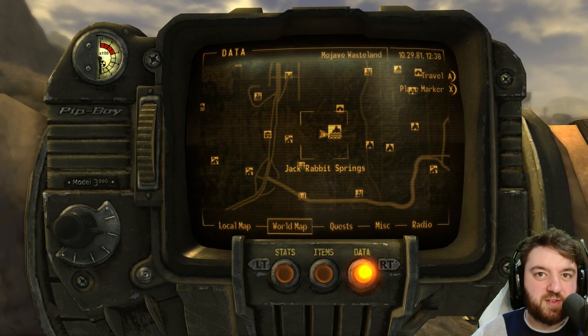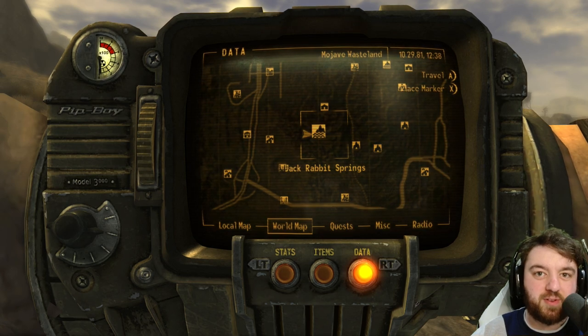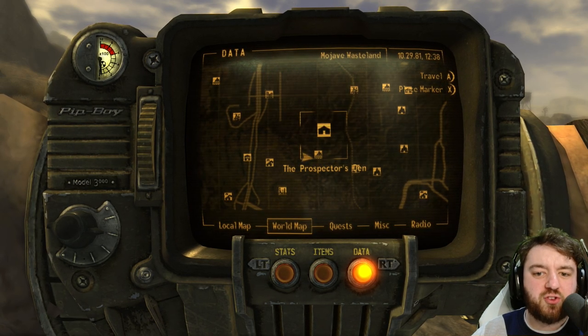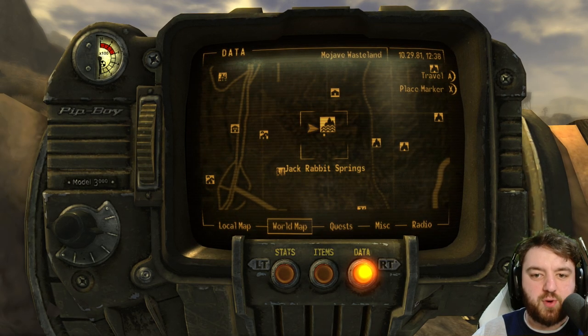Jackrabbit Springs is one of those places you avoid early gaming for good reason. There's super mutants, there's centaurs, and there is lots of radiation. It is located south of the Prospector's Den and very close to the dry lake and the racetrack.